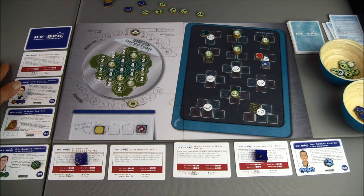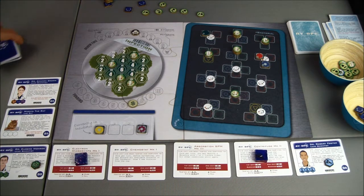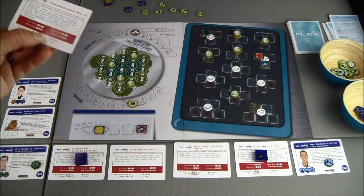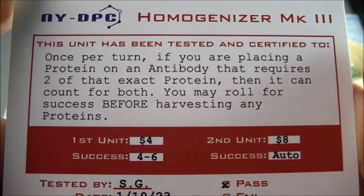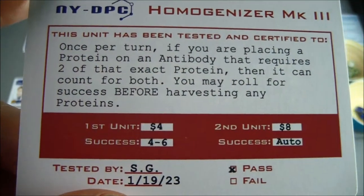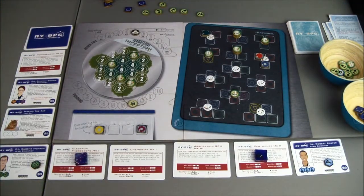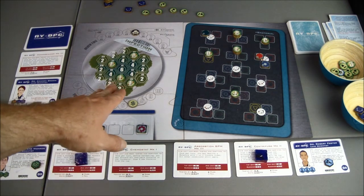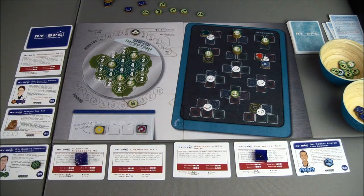This is a new one and one of my favorites — the homogenizer. Once per turn, if you're placing a protein on an antibody that requires two of that exact protein, then it can count for both. You may roll for success before harvesting any proteins. This is an awesome card, definitely want to buy that if I have anything that needs it. F only needs an orange star, I needs two orange stars, and A — I needs a double of something. So it might not be worth it, but we'll see.